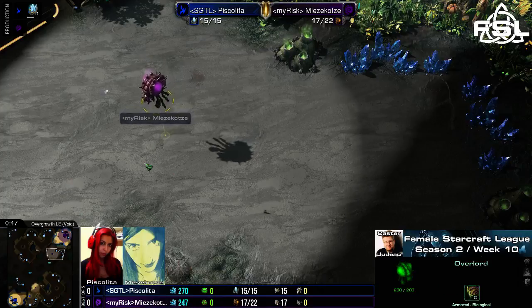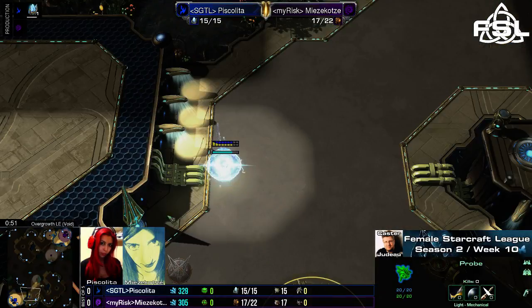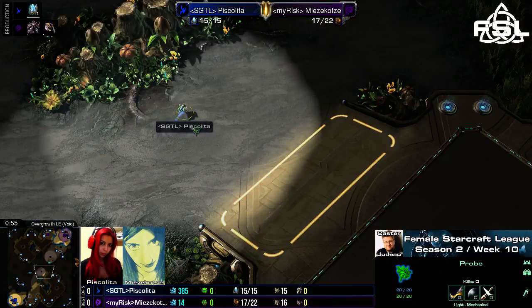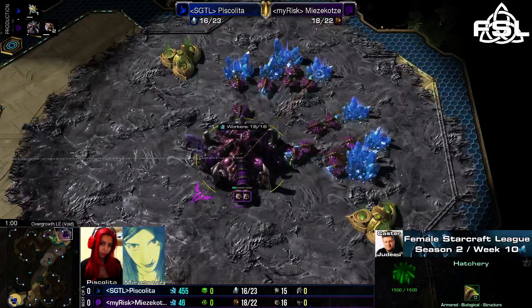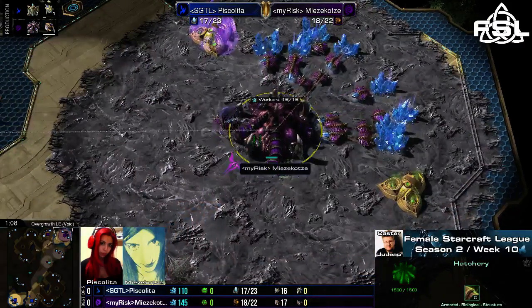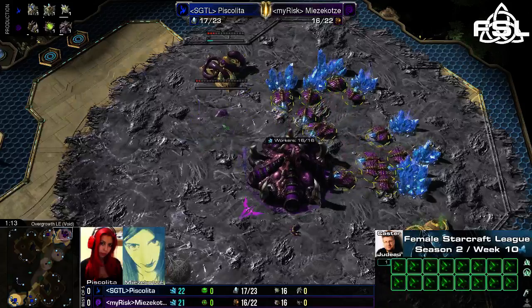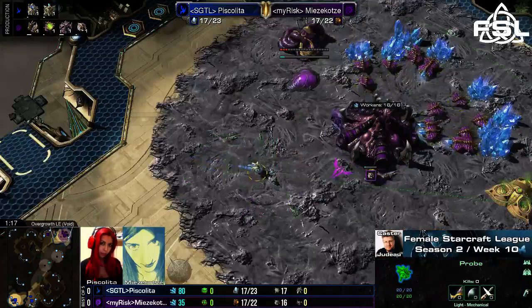Let's see how this matchup is going to get played out. Pescalita already sending out her first probe right after the pylon, wants to make sure that her opponent is not going for some sort of early pool. But Mitsukotze does not — she transitions into a hatch first. Her typical standard opening against Protoss usually includes a hatch first, then gas into pool, and then a pretty early third base as quickly as possible.